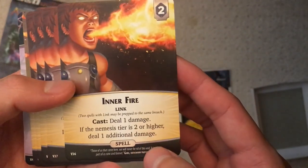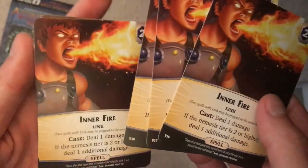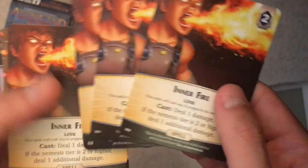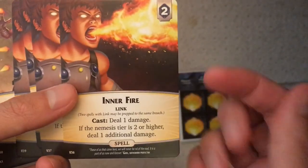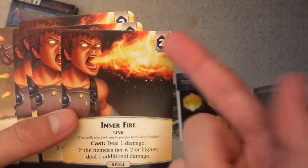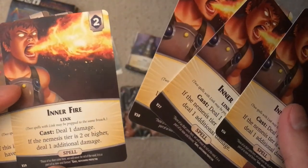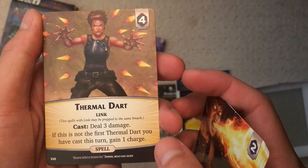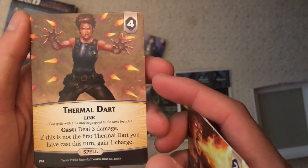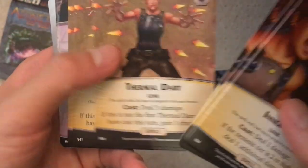First, there's Inner Fire. It uses a new Link mechanic. Link was technically in some of the other games — I think after War Eternal they added it into Legacy and New Age sets. Basically, Link lets you put two spells under the same breach, so it's pretty efficient. These spells are obviously weaker and very cheap — two cost is kind of insane for a shop item. I don't think Inner Fire is that strong, honestly, just reading it. Next is Thermal Dart, another Link spell. This one actually sounds pretty solid — three damage on a four cost is pretty average, but it has a bonus effect and a Link benefit.